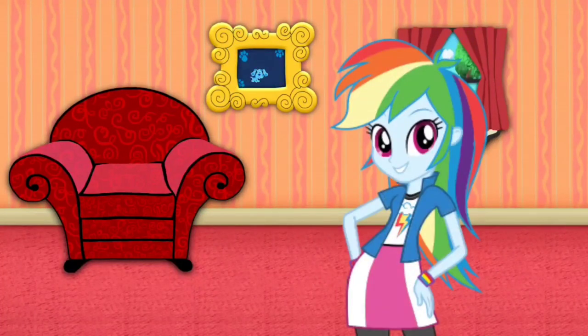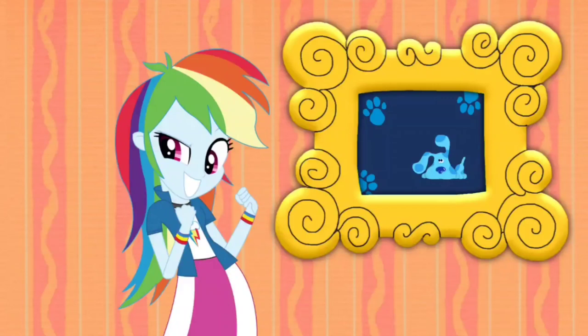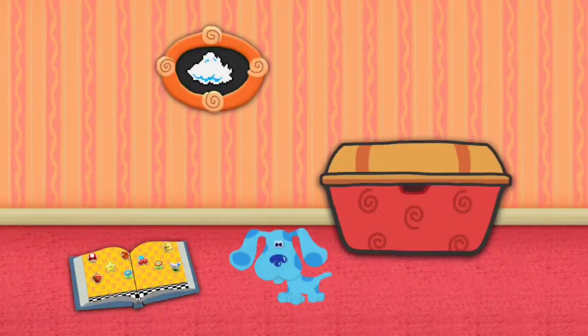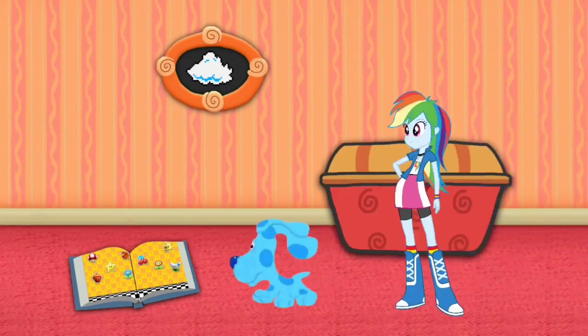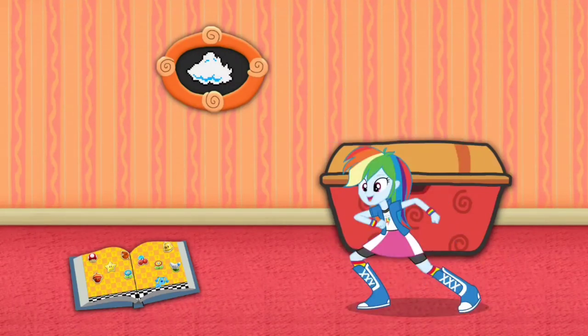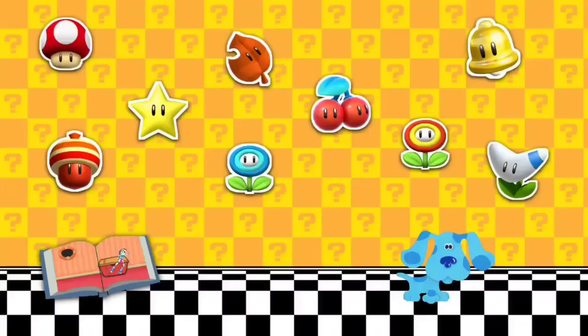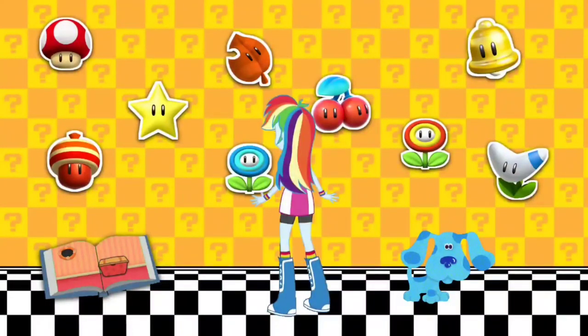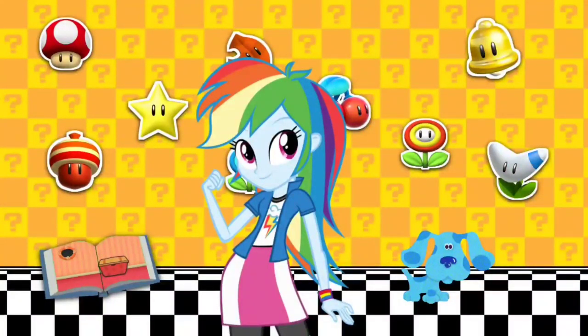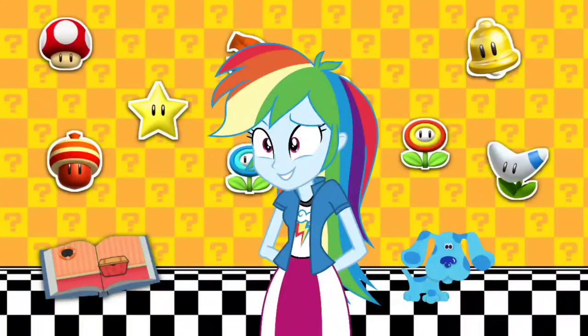Hey! Blue just skidded! Let's go too! Did you see that? Blue just started writing that book all about items in a Mario game! Let's go too! Blue statue began to... Whoa! We're inside the book all about items in a Mario game! Look at all these power-ups that Mario and Luigi use! Let's go look around!